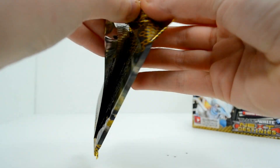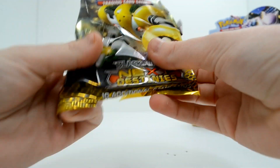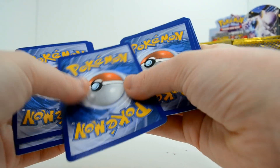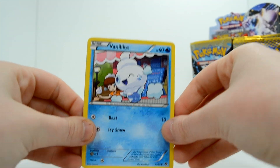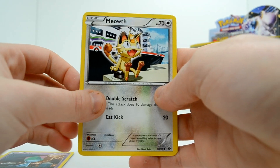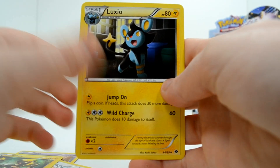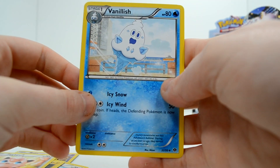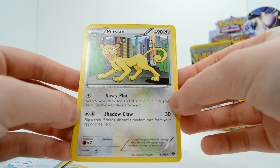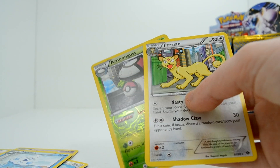Regigigas. I guess it's okay. I thought the Regis were cool, and then they had to add another one. Let's do this — Vanillite, Cricketot, Ralts, Meowth. I'm going to do that every single time I pull a Meowth. Blitzle, Luxio, Jigglypuff, Vanillish, a Reverse Holo Amoonguss, and a Persian rare. I like Persian a lot actually. You'll find that there are very few Pokemon I can legitimately dislike.